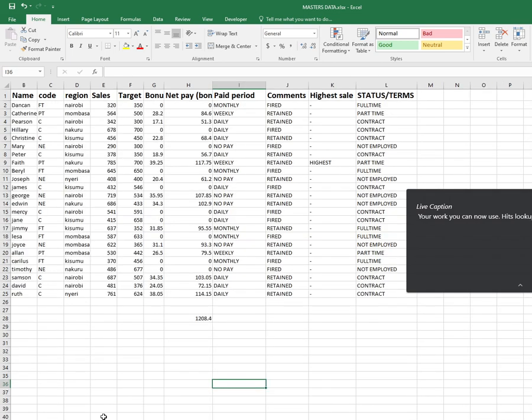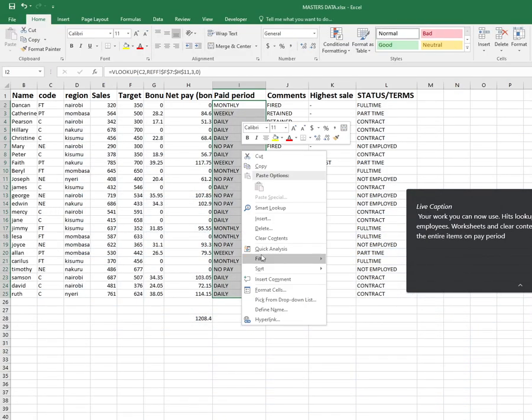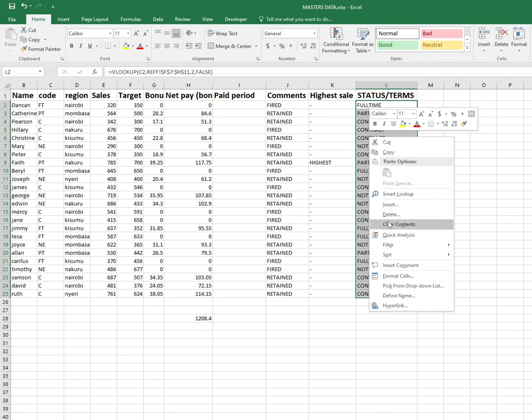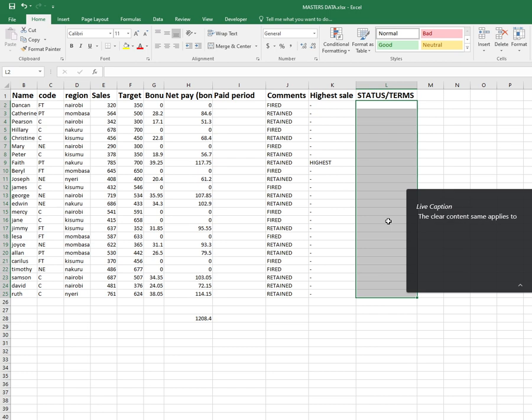Your task: use HLOOKUP to do the same thing. Go to the employee worksheet, clear the content for Paid Period — select the entire items on Paid Period, clear content — same applies to Status. The instruction is simple: do the same thing I've just done for the two columns — Paid Period and Status — but this time the function you're going to use is HLOOKUP. I will stop there.